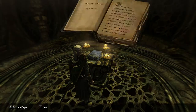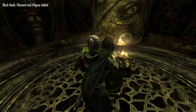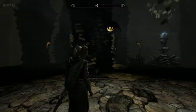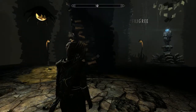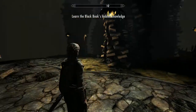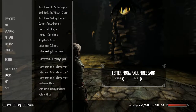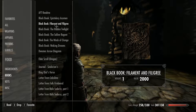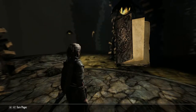And the Black Book: Filaments and Filigree, and that pops us into Apocrypha. I'll be doing a separate video on the walkthrough through here. You can carry on obviously and do it, but if you want to come out and do it later, just read your book and that brings you straight back out. Bear in mind you've got to be in Solstheim when you read the book.